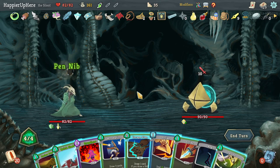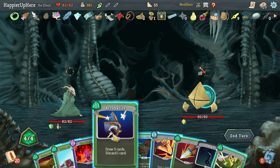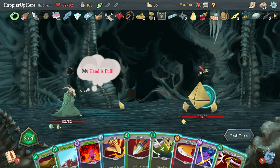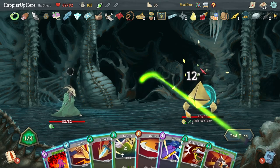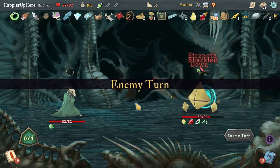I do have double damage — I won't use it here. Escape Plan first, then Acrobatics to get rid of Regrets. Let's do double damage with Sucker Punch, apply some weakness, Quick Slash, then a Piercing Whale. That way I only take three damage.